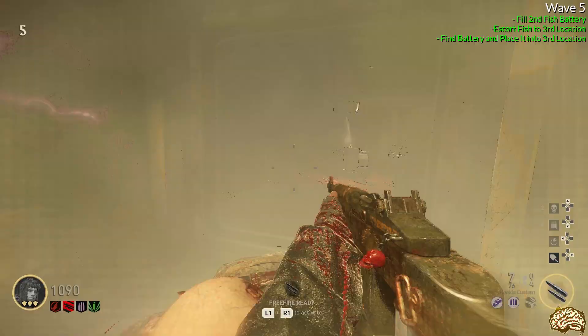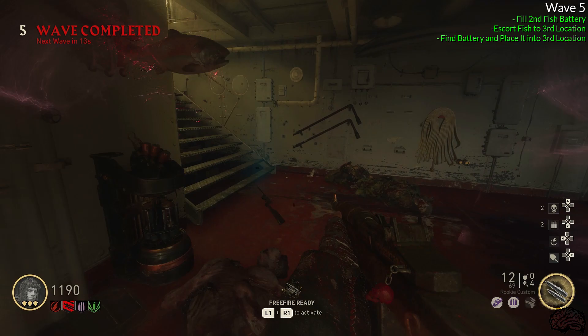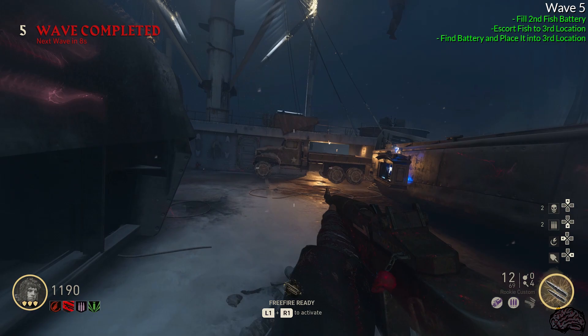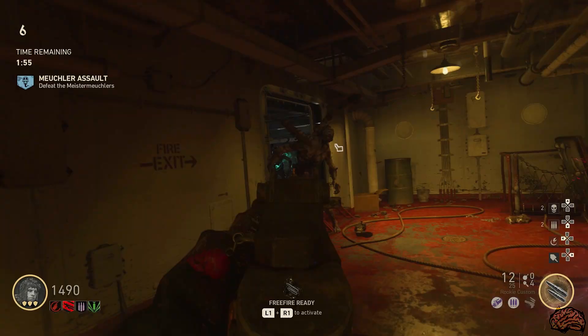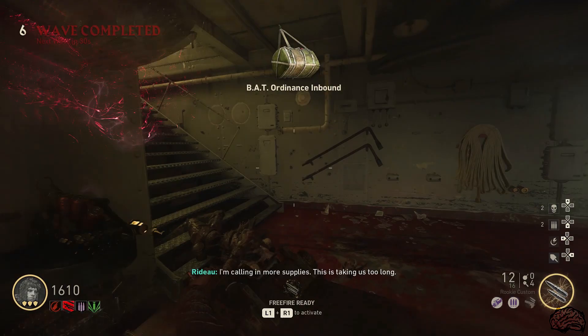For wave 5, the best thing you can do now is try to get the rest of your perks and do your best to get Jacks. If you've done all this and you're set to go, head into wave 6 and get the next objective done. There's nothing special you can do on wave 6 — just don't die, survive, be a champion, and then wave 7 is when the next Easter egg steps actually start picking back up.